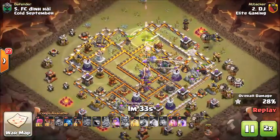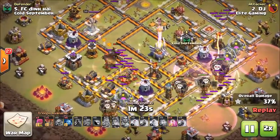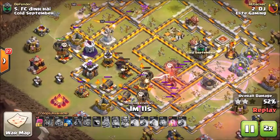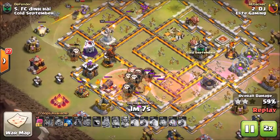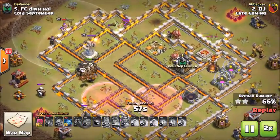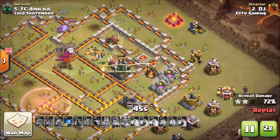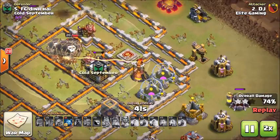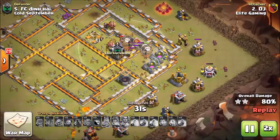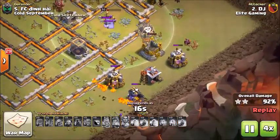Starting the Lava Loon portion — pretty much three going clockwise. A real nice rage spell taking care of the wizard tower. Unfortunately, they missed that inferno, which was weird because I thought they would for sure take care of it since it was one of the closer things. But the good thing is that I had so many balloons left that by the time they got over there and took care of the inferno, it was not a big issue. Look at how many loons I have left. Taking care of the last defense structure, and then it was just cleanup.